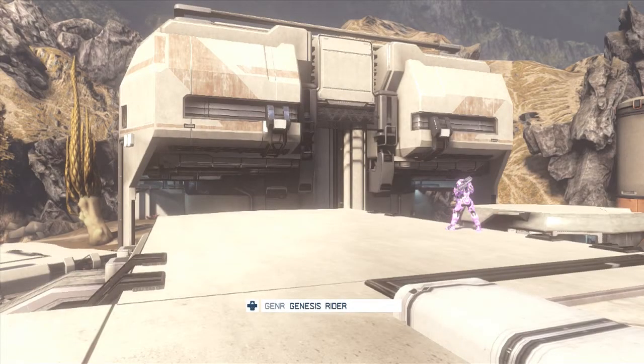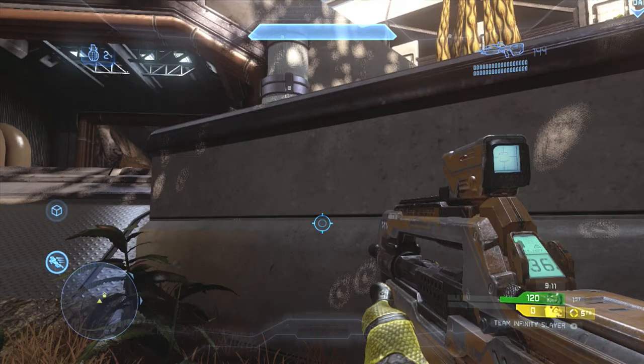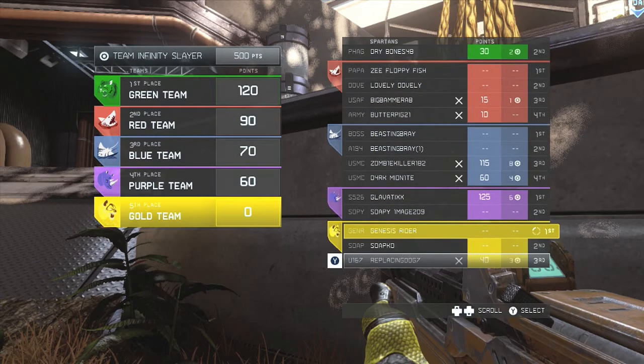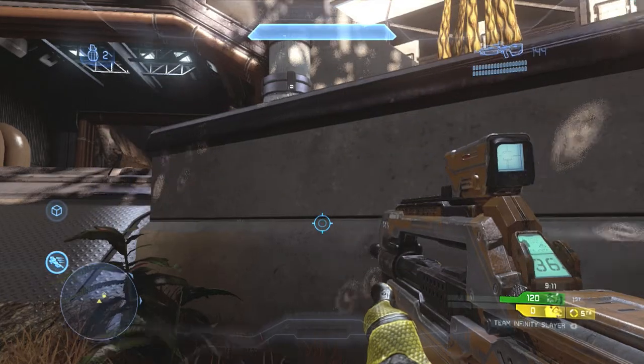Hello everyone, Genesis Rider here with another Genesis tips and tricks video. Today we'll be looking at some multi-team slayer gameplay on the map Complex. Now what I'd first like you to notice is in the bottom right-hand corner we are 12 kills behind. Me and my teammate Soap joined the game in progress. As you can see the green team has 12 kills. Red team has quit and has been filled in by more players joining, same thing with blue team and yellow team. We are the players joining yellow team currently. So being 12 kills behind, let's see what we can do.